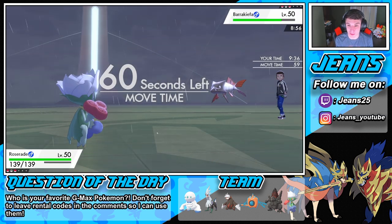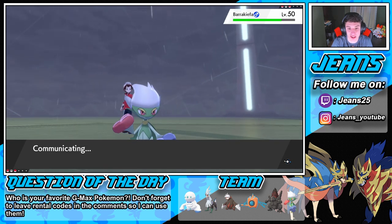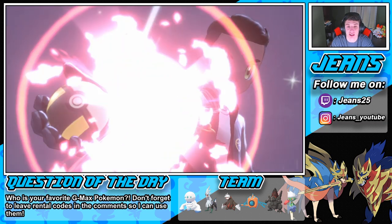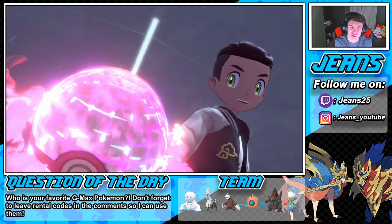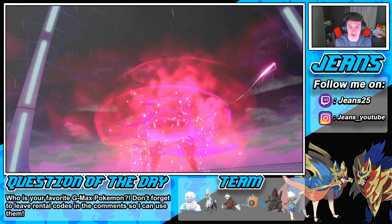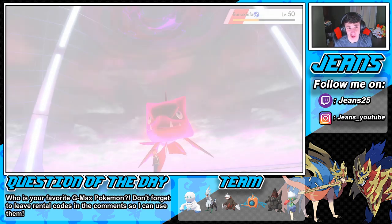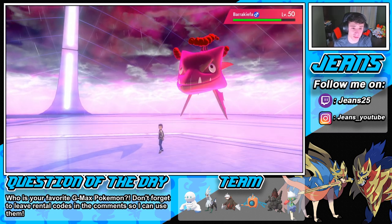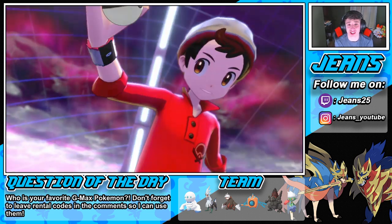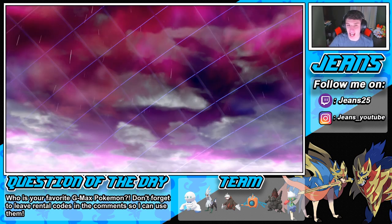We're going to Dynamax — Max Overgrowth to take this thing out. We'll outspeed. He is gonna Dynamax too. I wonder what he's rocking — maybe a Max Geyser, Max Ooze, Max Knuckle from Close Combat, Poison Jab, or an Ice move. I'm really not sure what he's going into. He's probably Dynamaxing to try to eat up a hit, but I'm hoping we can just slap him out.